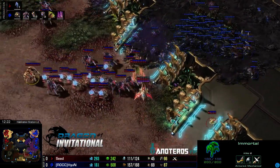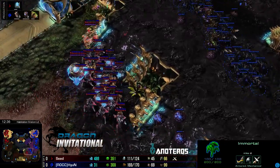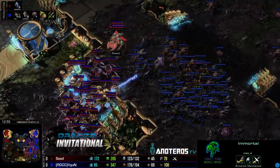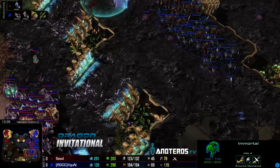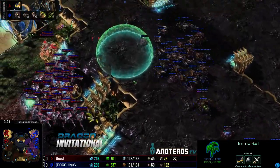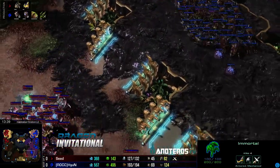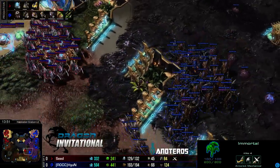Eleven hydras morphing in for HyuN. It's tough to go up these ramps into the concave HyuN has established. The war prism will help reposition the immortal, but Seed needs to get up that ramp for decent shots. HyuN's force is quite large — I'm not sure Seed really wants to go up that ramp. The supply difference is staggering: we're seeing 190 supply, HyuN about to max at 14 minutes. He's maxing on roach-hydra, a very damage-intensive composition. Time is on HyuN's side — he's maxed with upgrades coming.